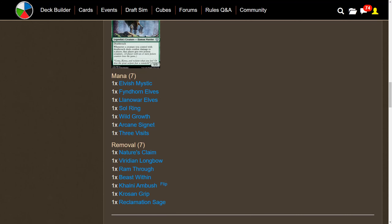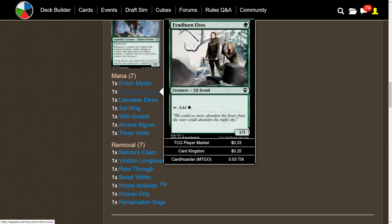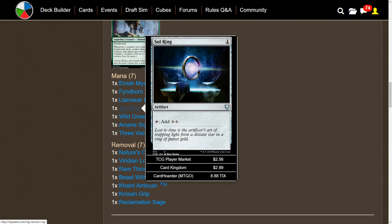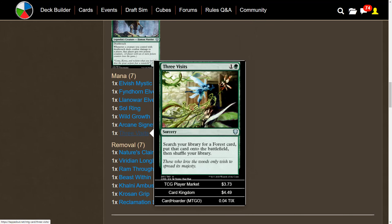For mana production we have Elvish Mystic, Llanowar Elves, Fyndhorn Elves, Sol Ring, Wild Growth, Arcane Signet, and Three Visits. We don't really want to go above two mana because our commander costs two, so keeping to those one-mana producers is ideal.